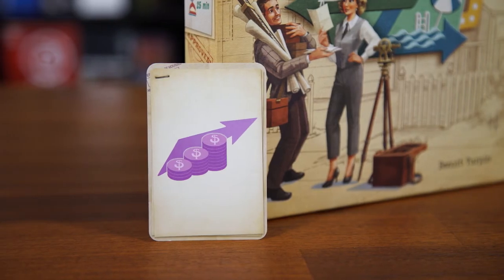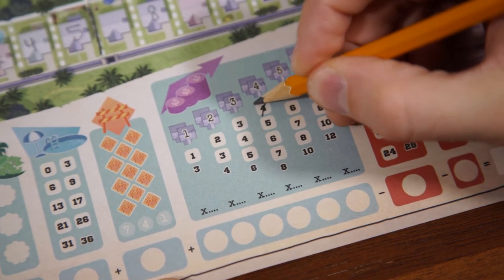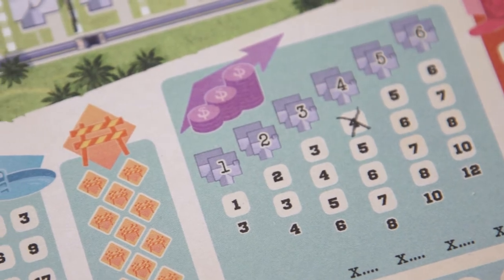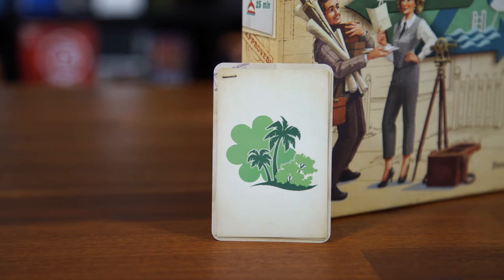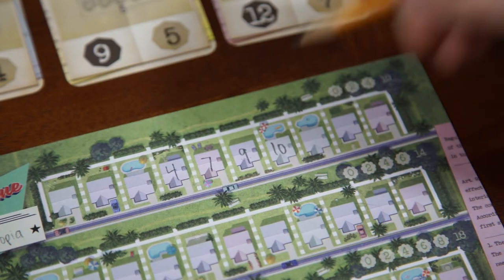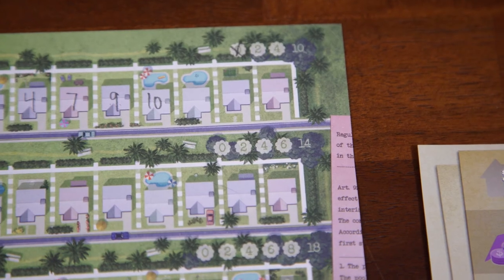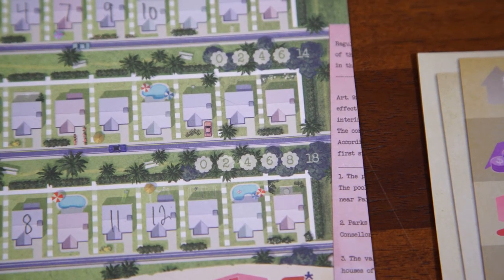Next is the real estate agent. If you choose this effect, you simply cross off the top number of any column in this purple real estate section. At the end of the game, you'll be counting up how many completed estates of that size you have and multiplying that number by the smallest unchecked value in that corresponding column. Next up is the landscaper, which allows you to build a park. To do this, you simply cross off one of these trees on the same street of the number chosen. By default, each street starts with a park value of zero, but as soon as you build your first park, you'll cross off that zero, and now the two is your current score for parks.